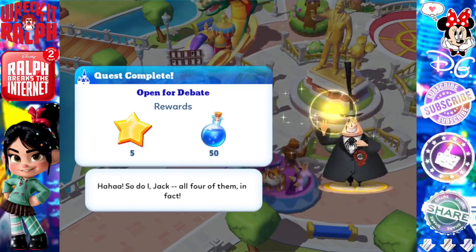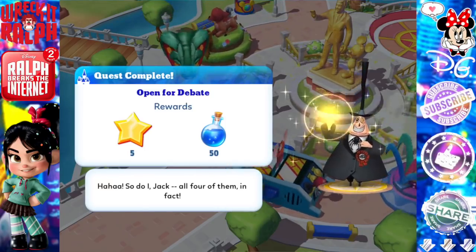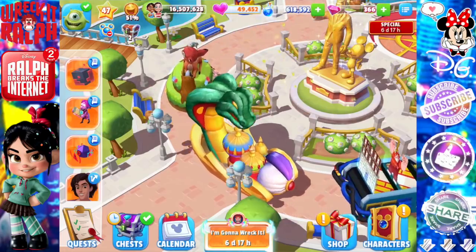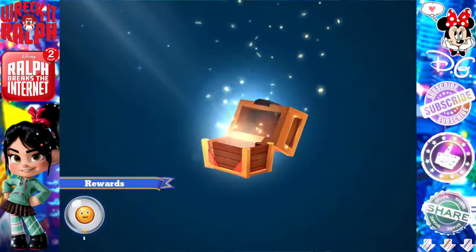Quest complete: Open for debate. Ha ha ha. So do I, Jack — all four of them, in fact. I get it, because he's got two on one side of his face and two on the other side. All right, so that was some awesome dialogue from the Nightmare Before Christmas characters.